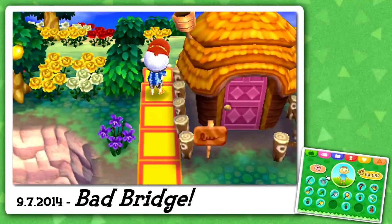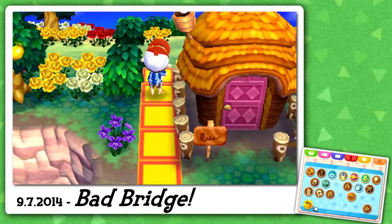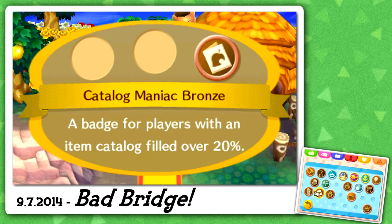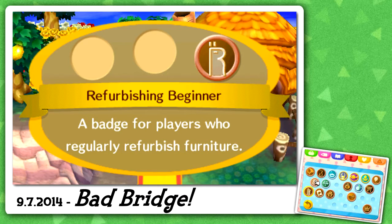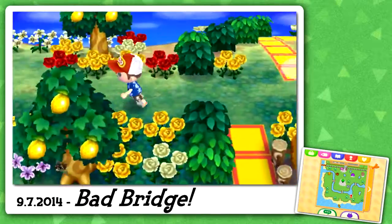Let's take a look at what badges we currently have. We've got the golden bug, fish, and sea catching ones, we've got silver turnip, silver diving, and silver planting. But I'm missing a bunch of badges — those are the ones I want to get. There's also the bloom popping one. And there's a catalog refurbishing savers bronze medal.